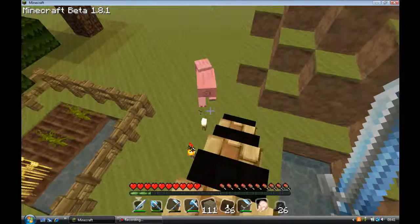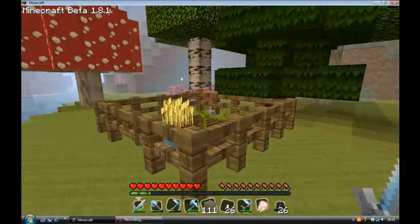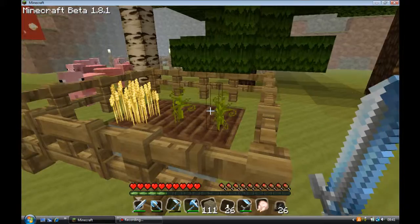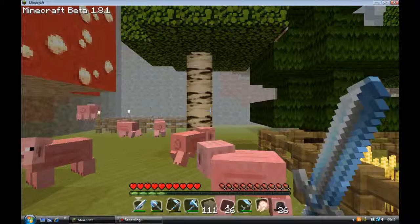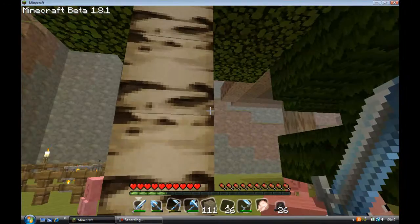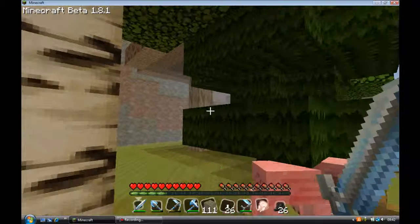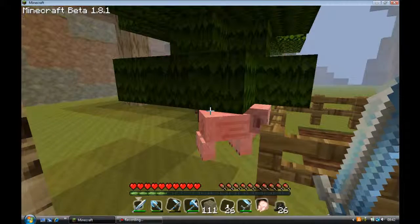Let's get started. So here we have the Wheat, and then the two Pumpkins and Melons that haven't grown yet. We've got Red Mushroom, which is very nice, I like it. And we've got the tree — the leaves of the trees look absolutely amazing, looks so cool. And the Birch also looks awesome.